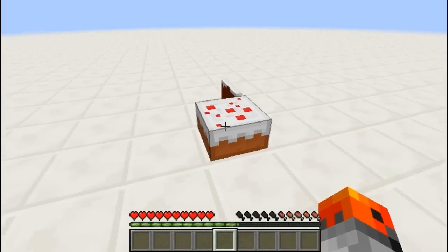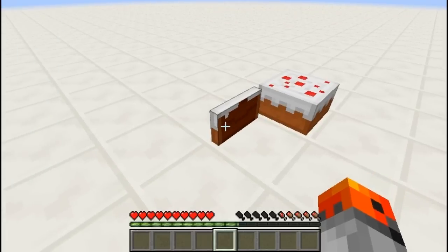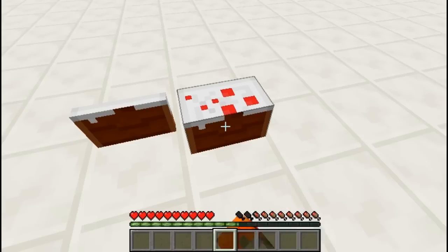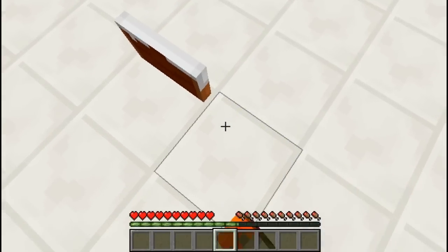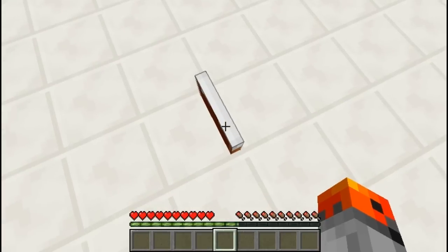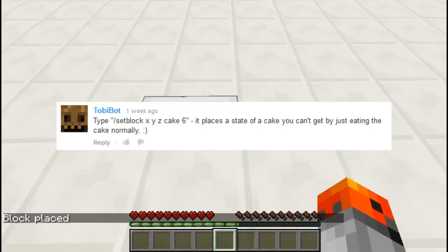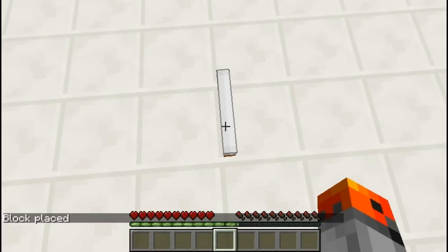At number 2, we have 2 cakes — actually 1 full cake and 1 piece of cake. Let's just eat this cake. We can eat it once more and it's gone. But this cake is actually smaller. With this command, you can summon a very small slice of cake, which you can't actually get in survival mode.